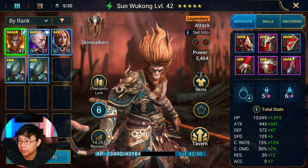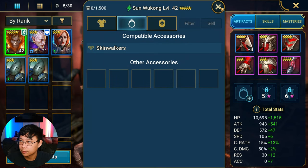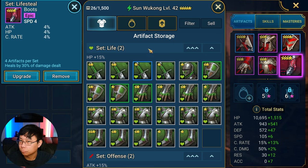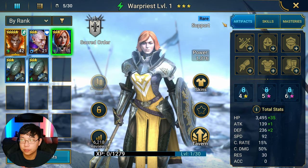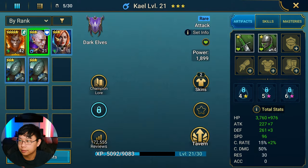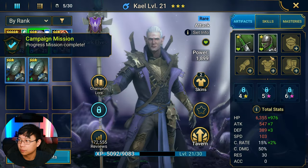We don't have any rings yet. I'm keeping the speed piece on Sun Wukong because I want him moving fast. This War Priest is trash, but I'm keeping her because there's a mission to equip a support-type champion with HP sets. So that stays — I'm just not going to use her. We could put Kael in some gear as well.